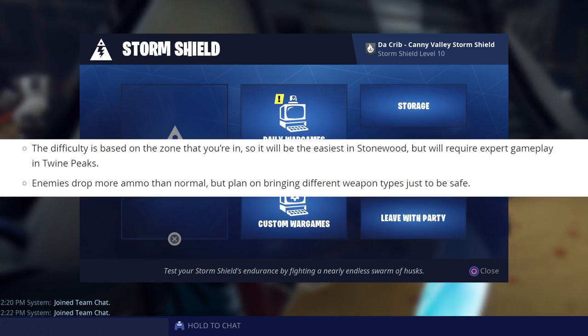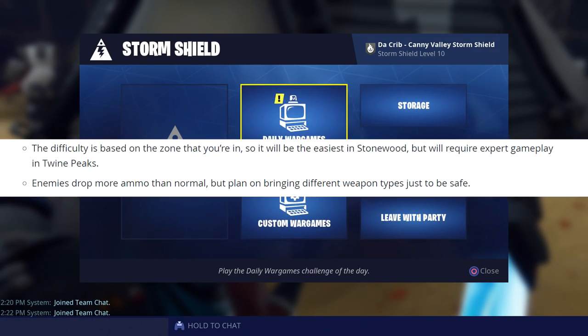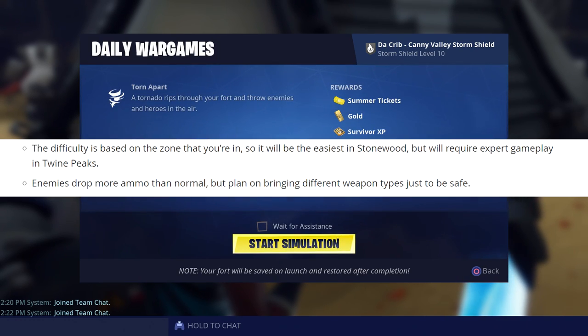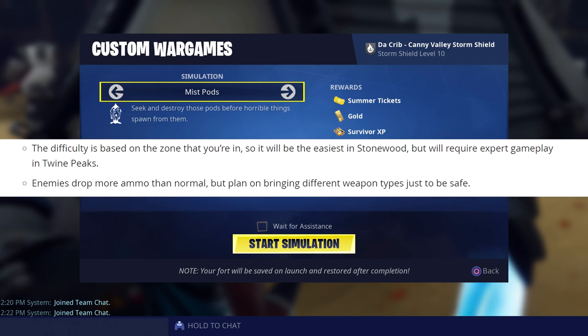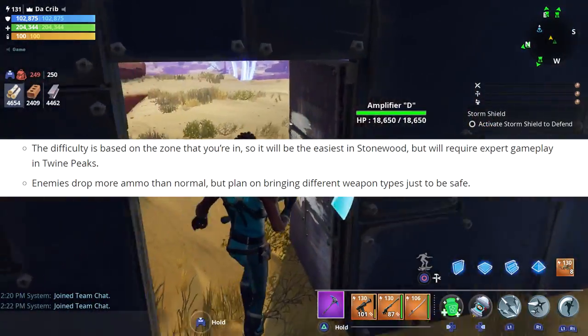The difficulty will also be based on the zone that you're in, so when they fix it, it'll be easiest in Stonewood but will require expert gameplay in Twine Peaks. I believe your power level will be capped if you try to do it in Stonewood, but the power level of the husks is still over 100, so technically it's not really easy in Stonewood at the moment — but again, they are working on fixing it.